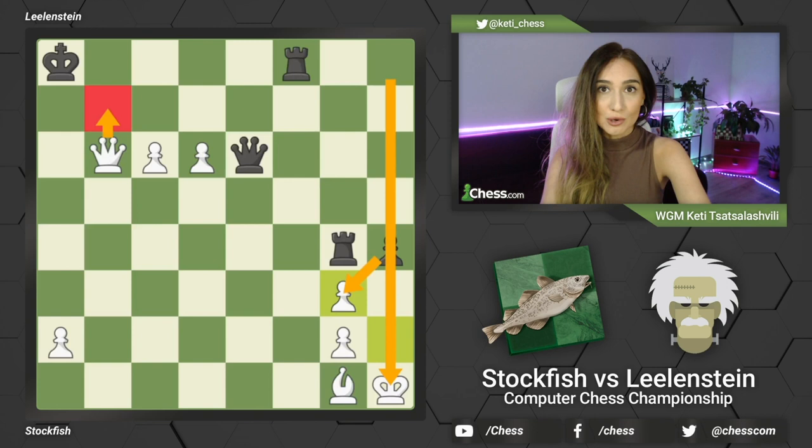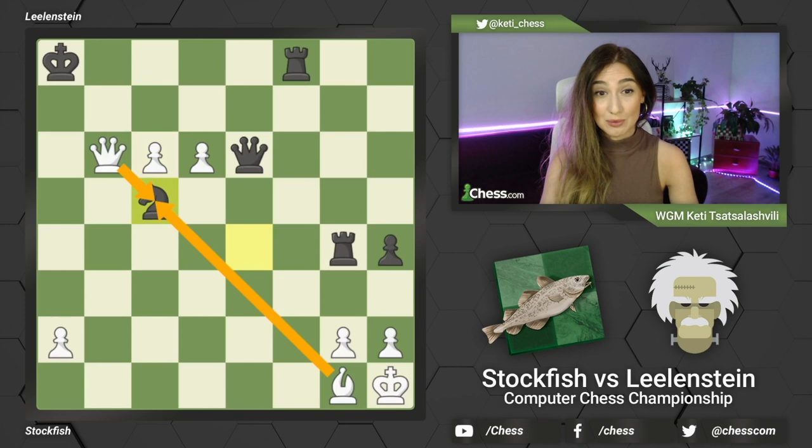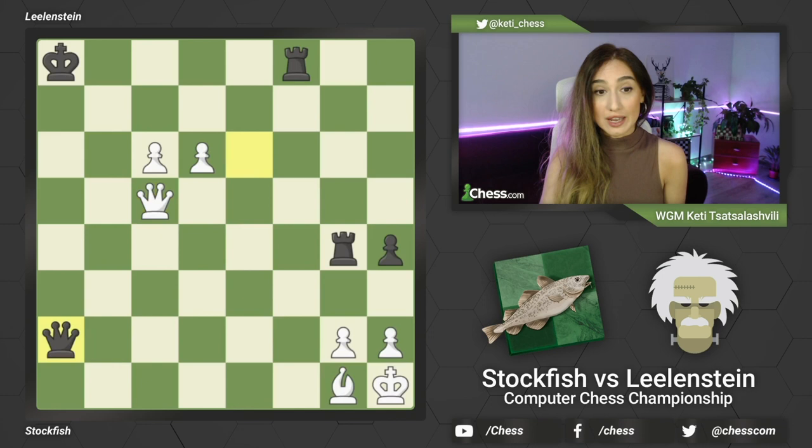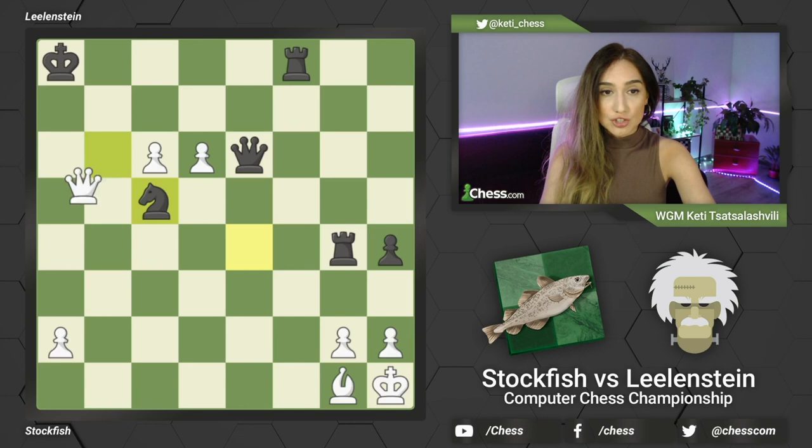So instead of this sacrifice, black went for knight c5. This knight is attacked two ways. However, white is not going to capture it because if white captures this knight then the queen gets on the file. This queen controls the whole line - there's no single check and on top of it queen g2 checkmate is a serious threat and white has a losing position. So instead of this there is a check on a5 - a very strong move.